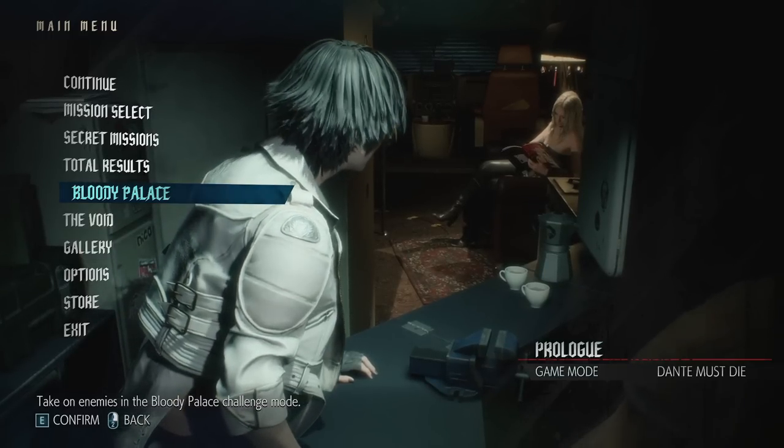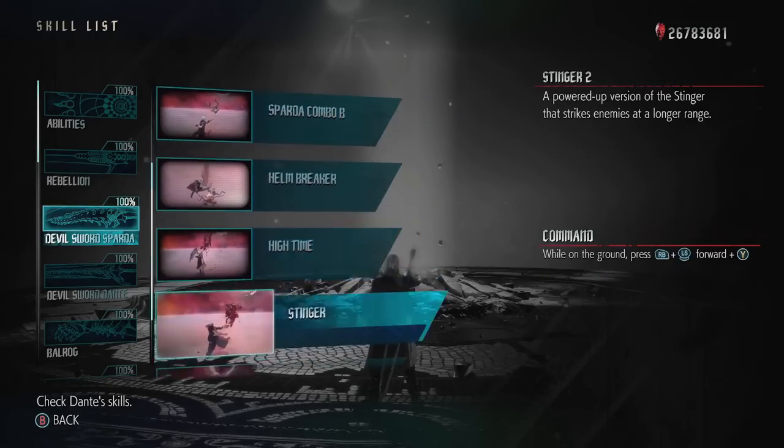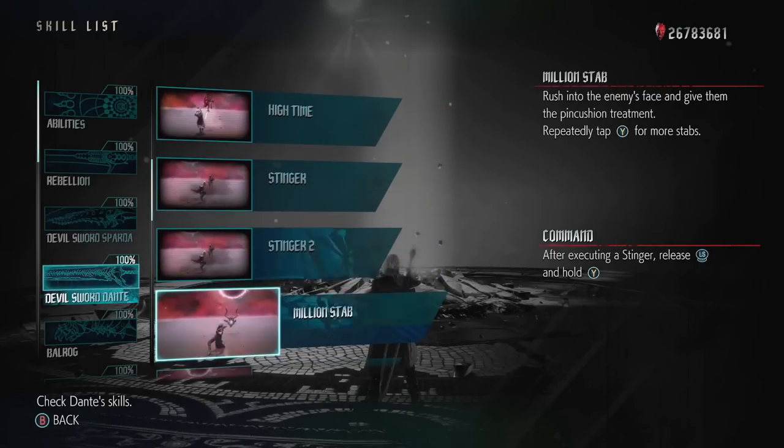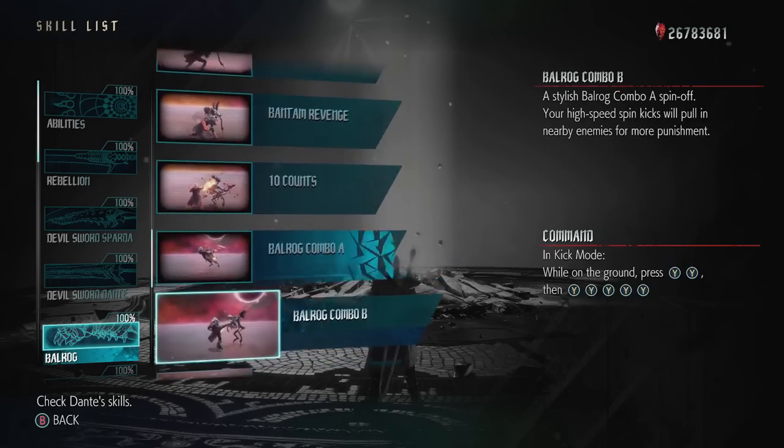Dante has a lot of moves. I mean, a lot. So many, in fact, that you could theoretically use a single different move for each floor of the Bloody Palace and still have moves left over by the end.